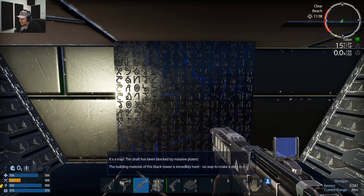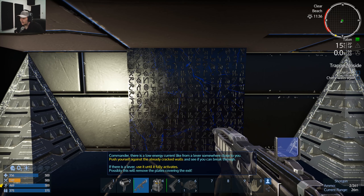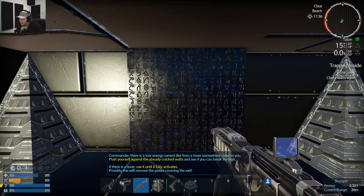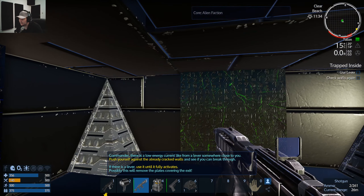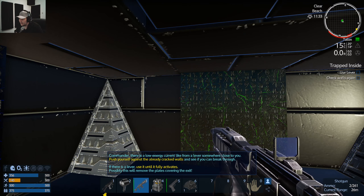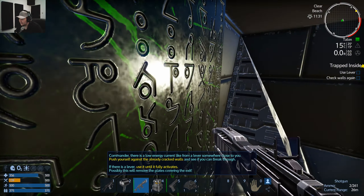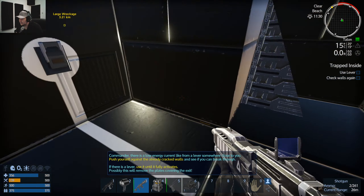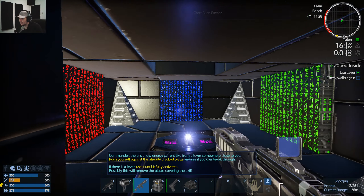It's a trap — sheltering block by myself, place building materials. There's no way out. There's a low energy current like from a lever somewhere close — push yourself against the already cracked walls. See if you can break through. If there's a lever, use it. There's the lever!